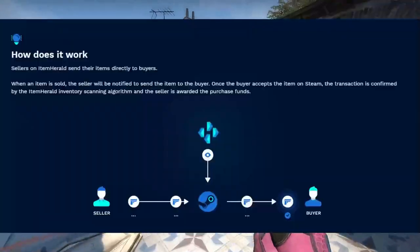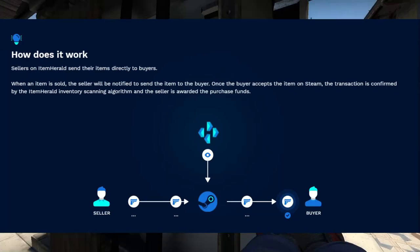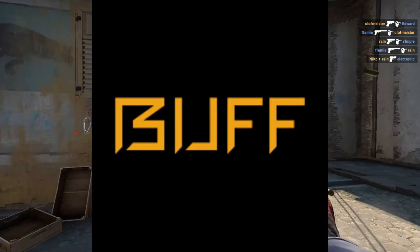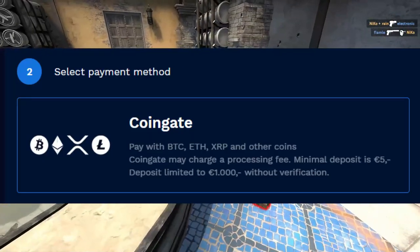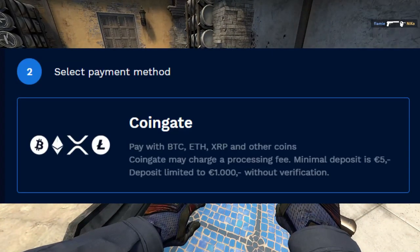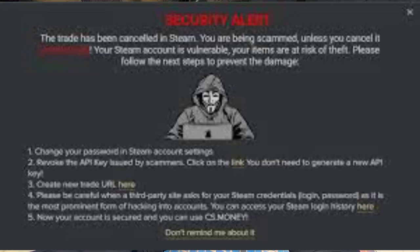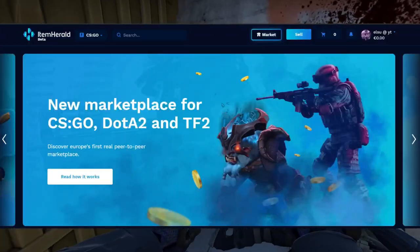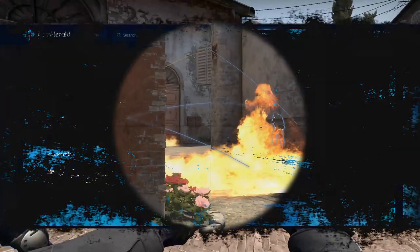It also has one of the lowest selling fees of 5% if you put itemherald.com in your Steam name. Item Herald uses peer-to-peer trading, so there will be no 7-day trade hold if you want to buy an item. It's like Buff but a lot easier for people outside of China because you can use crypto as a payment method. Also unlike Buff, it doesn't require your Steam API key, and as we know, API scams are very prevalent right now, so using Item Herald will be a lot safer. It is a great site, so if you want to check it out, the link will be in the description.